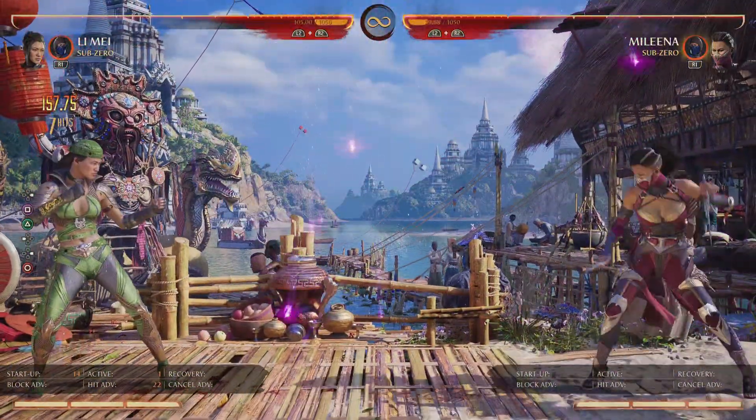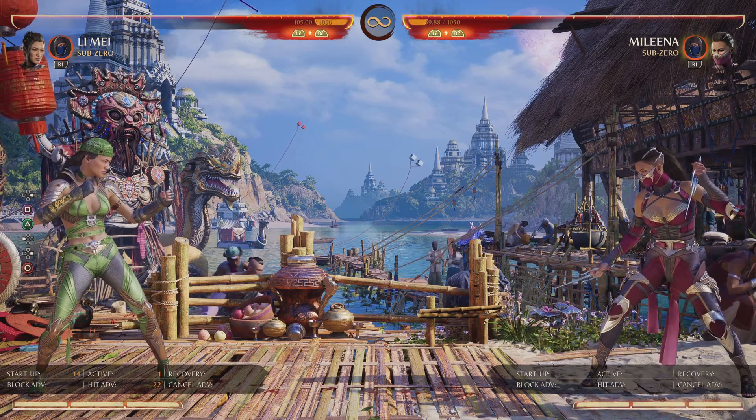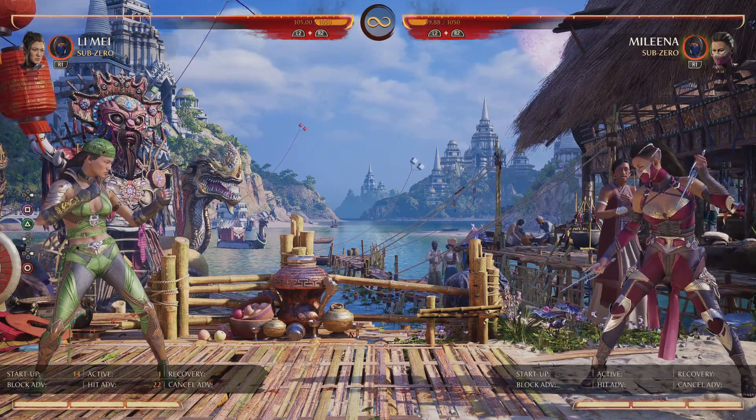And as you can see, 157 damage. So the more moves you do in a combo, the less damage each move is going to do.